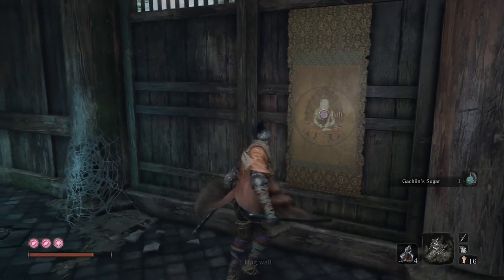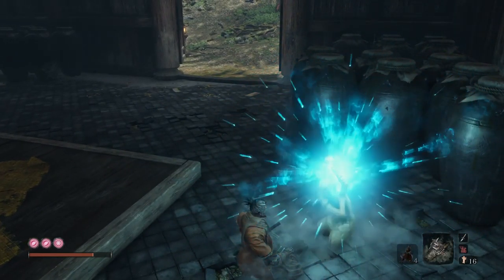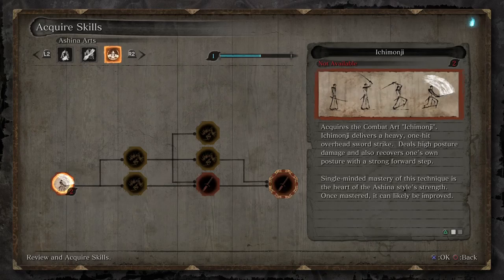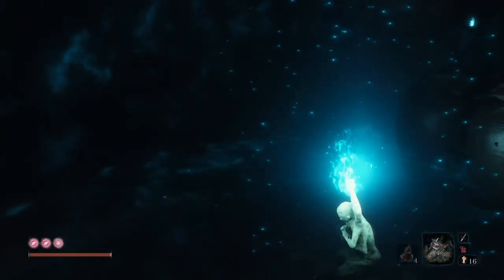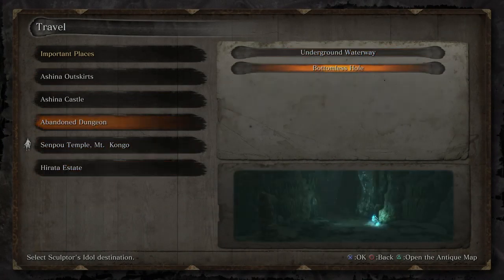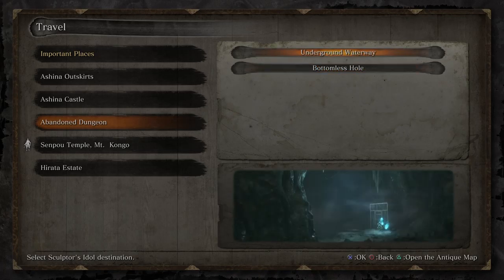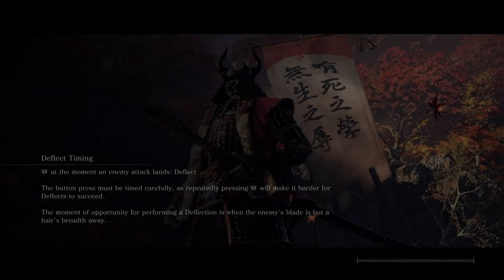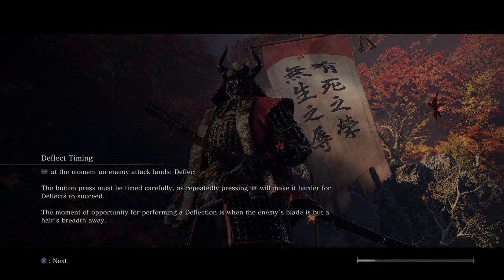Talk to this NPC — basically what he says is that the monks are very peaceful and you really don't need to fight them, but you're welcome to if you feel that's necessary. Now we're going to rest and travel back to the bottomless hole, which is attached to the warrior we fought earlier. Overall, pretty cool little section. I actually enjoy it because it really tested my skill originally.